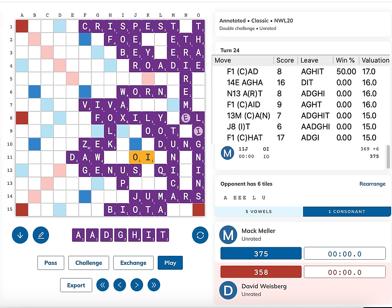It turns out there are several other plays David could have made that result in an extremely close finish. Quackle finds three plays including AGHA that result in a one-point loss, three more plays that result in a two-point loss, and a single truly bizarre play that would have resulted in a tie. This video would probably be two hours long if I talked about every single one, so I want to focus on just a couple of them.